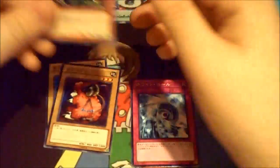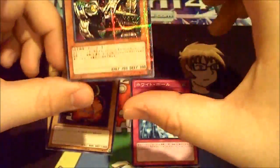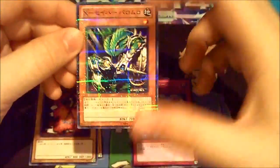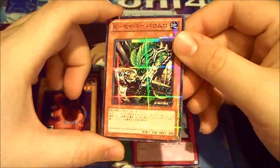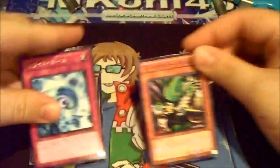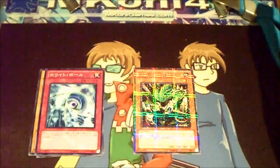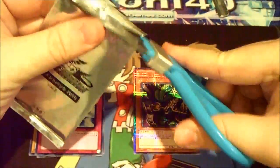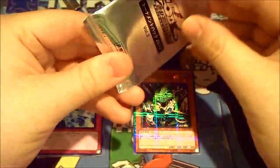We got one of the parallels — Palomararo — this is actually one of the hard-to-get cards. That's very nice, actually pretty cool. Sticky packs are sticky — someone's gonna make that joke. So Palomararo was one of the hard-to-get cards.